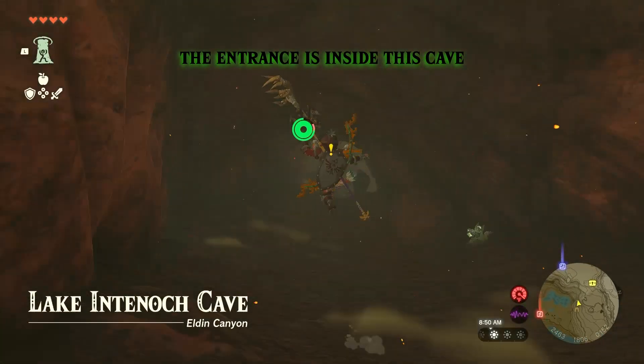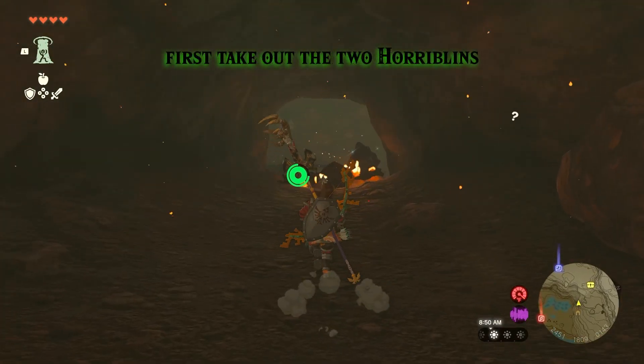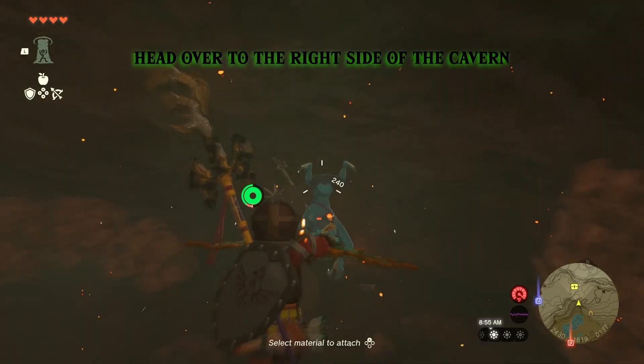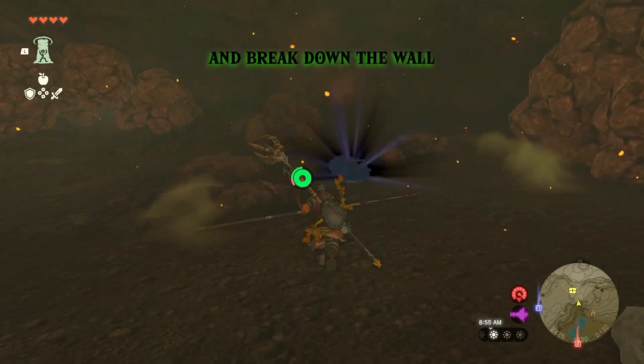The entrance is inside this cave. First, take out the two Horriblins. Head over to the right side of the cavern and break down the wall.